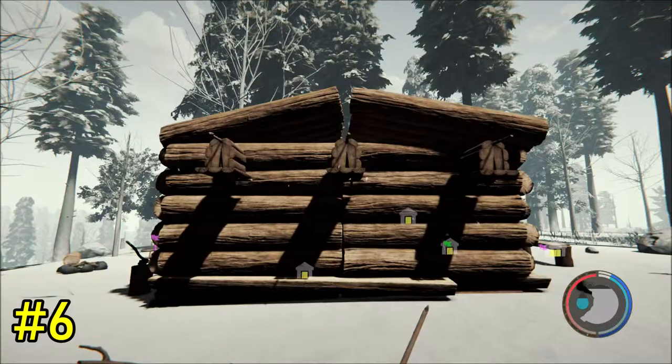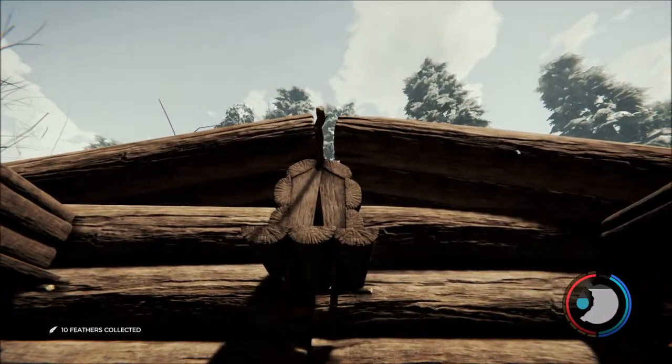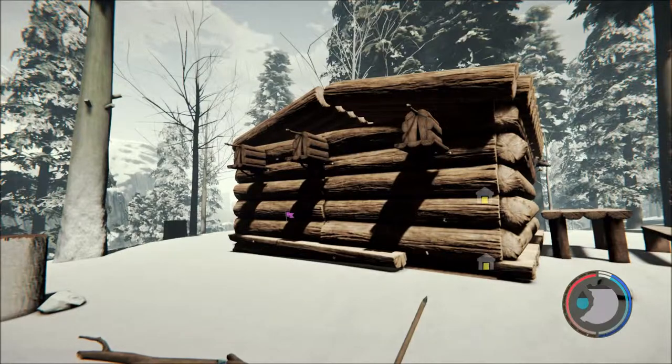Tip number six: birdhouses. When you have a base make sure you make a few birdhouses. After about a day you can get around 10 feathers from each birdhouse. This way you can always have plenty of arrows.